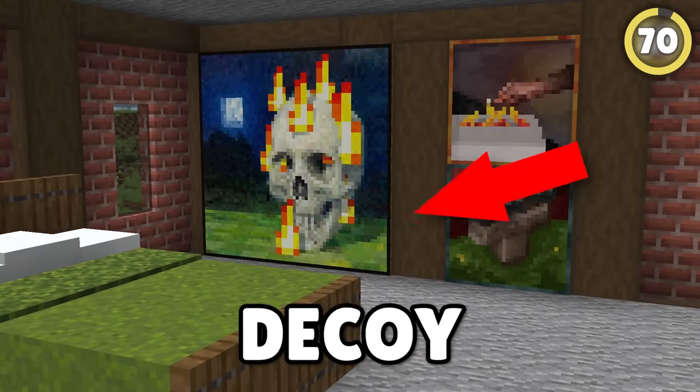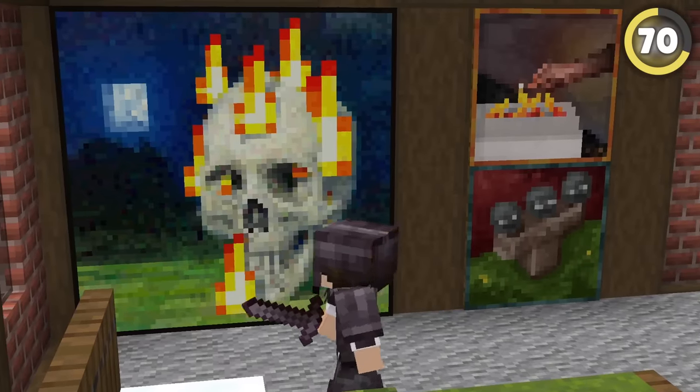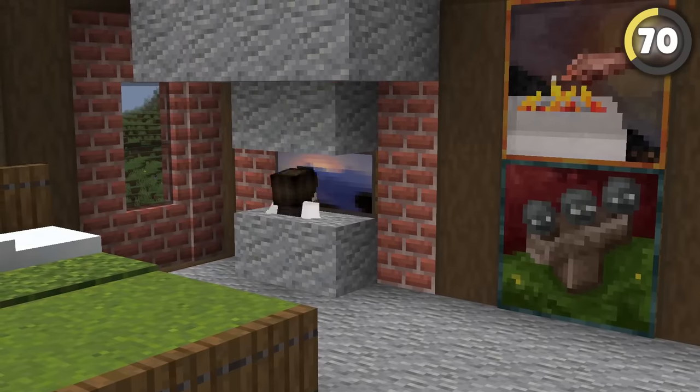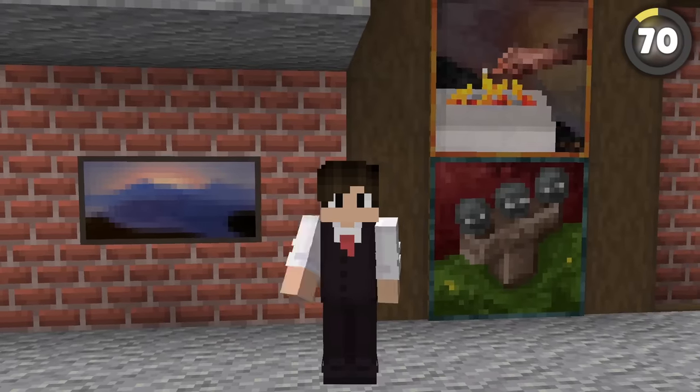Another way to create a great decoy is with paintings. If you cover a wall with all sorts of paintings, an intruder is always going to try and just walk on through. However, if you build this setup, you can totally trick them — a real entrance requires throwing an item in here and being squished through this trapdoor. It's quite sophisticated, just like my art collection.